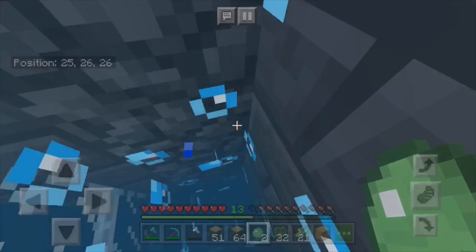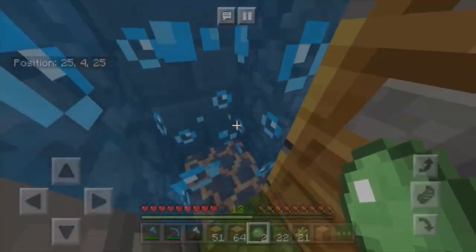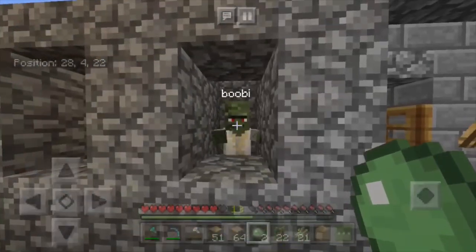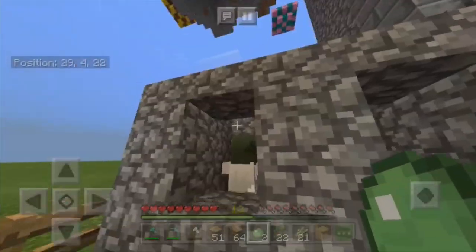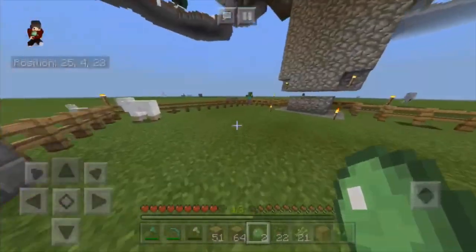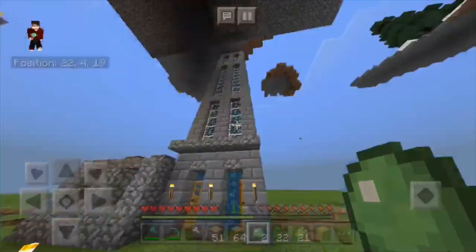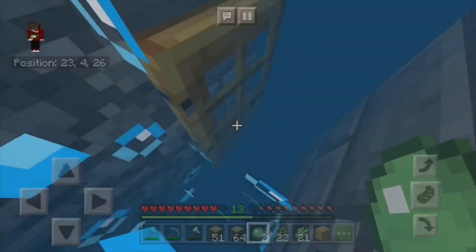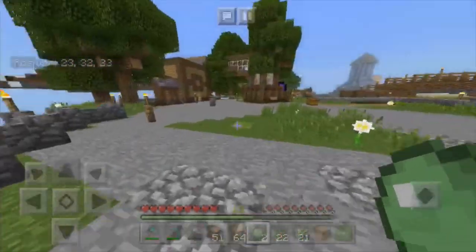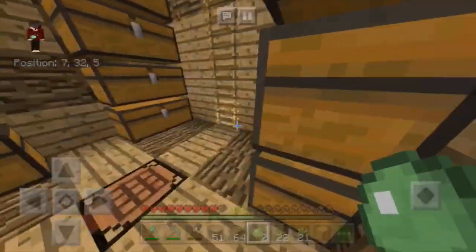If you don't know, the aquatic update introduced the water elevator - using magma blocks you can see here it pulls you down. Also, I finally trapped Pepe in the mob farm - I feel very happy. This is my mob farm. I need to go up to show you properly because I want experience from it - specifically to power the enchanting room.